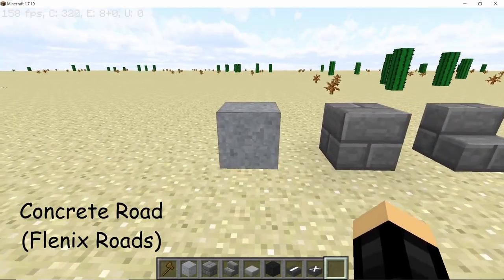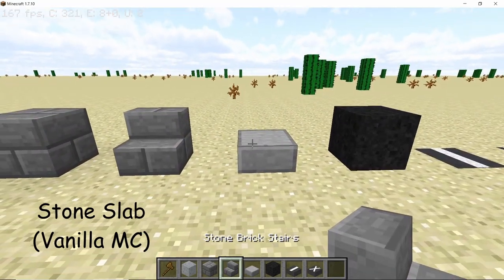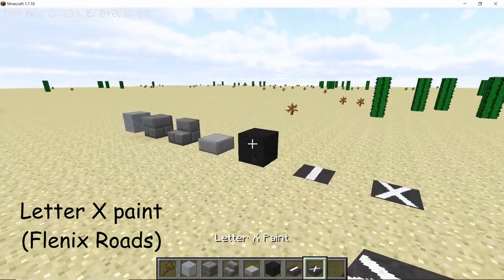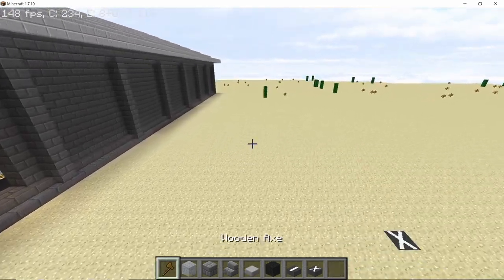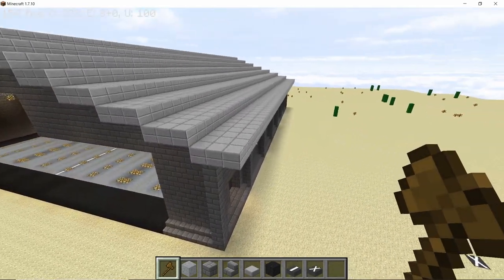So the blocks we need in order to build the hangar base are: concrete road, stone bricks, stone brick stairs, stone slab, dark tarmac road, white thick single line paint, and letter X marks — the same blocks that we used to build the AC-130 hangar.